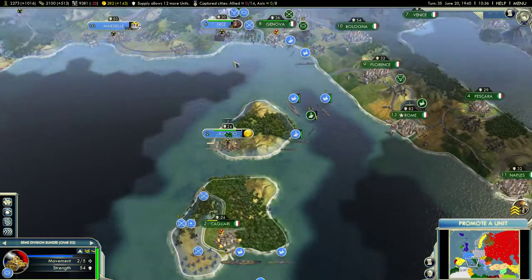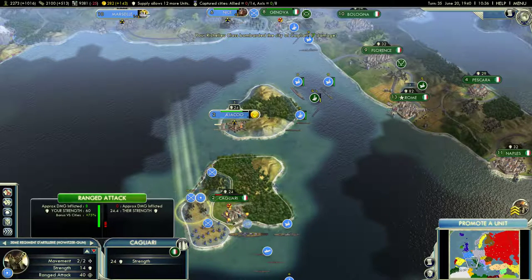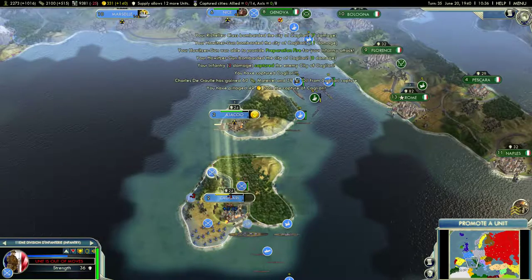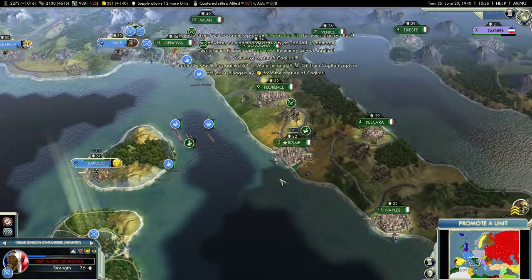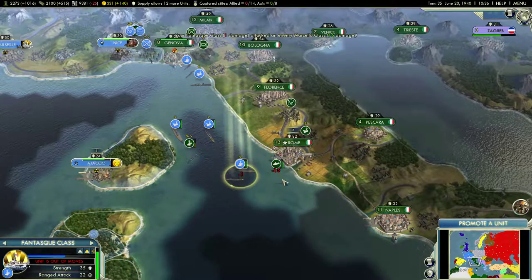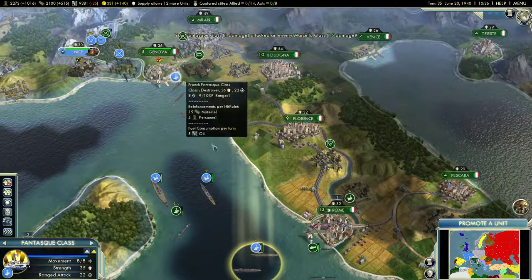First things first, let's finish the conquest of Sardinia. Hit them with naval fire, hit them with the howitzer, and we'll go ahead and attack. Let's secure these approaches here just in case they decide they want to reinforce. This is a good opportunity to go blockade Rome — except they have a submarine protecting it. How smart.